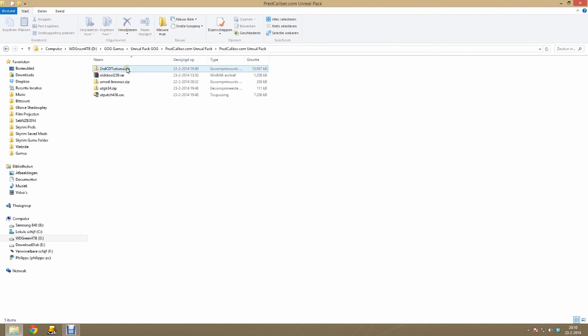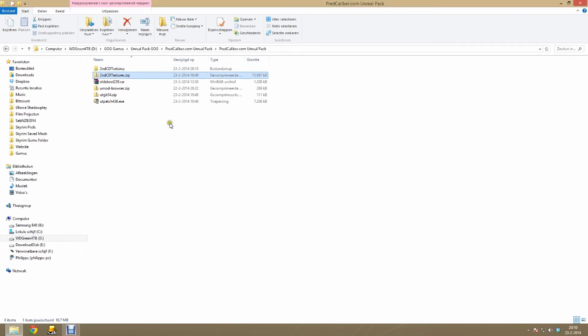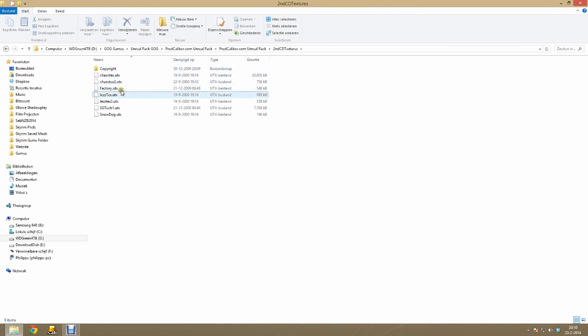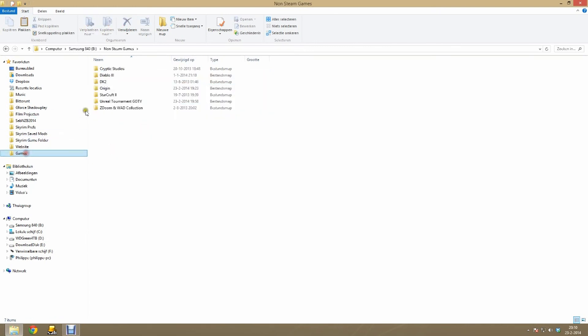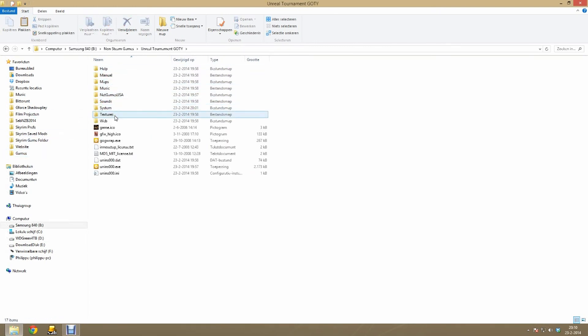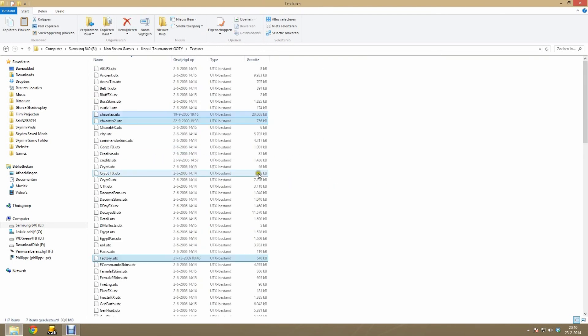After that it is time to install the second CD textures. If you have the Unreal Tournament Gold Edition you can find them on the second CD as well. Open up the package and only select the UTX files. Copy them and then go to your Unreal Tournament folder, to your textures folder, and paste them in there. These are some additional bonus textures.